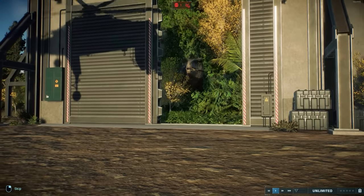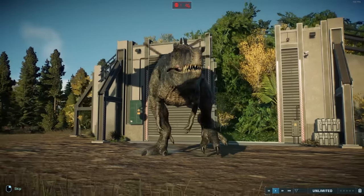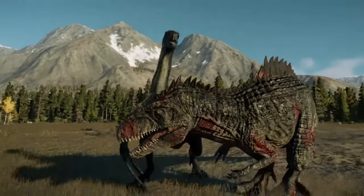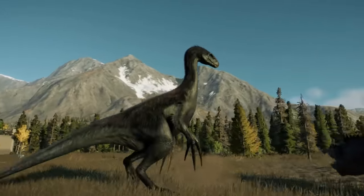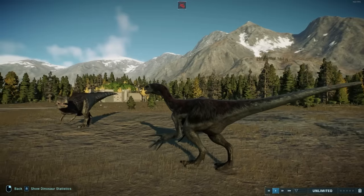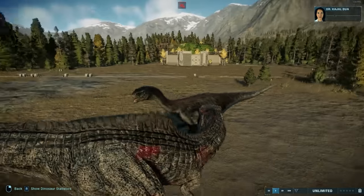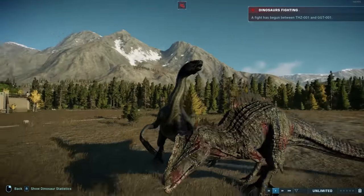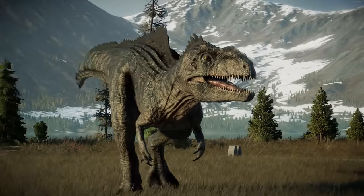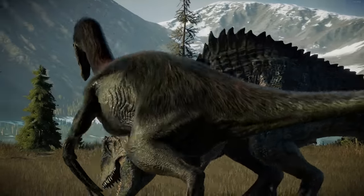Therizinosaurus returns to claim second place with its movie-inspired kill of large theropods — and honestly, I think the game does it better than the movie, better than how they did it in Dominion. It stabs its long claws into the side of the neck, and as the big carnivore stumbles along, she swipes her claw at its face. You know what they say if you've been stabbed — don't take out the knife, because the blade keeps the wound closed. We see in this animation what happens when the blades get yanked out. The stab likely went straight through the jugular, leaving a gaping wound with massive blood loss — death pretty much instant.